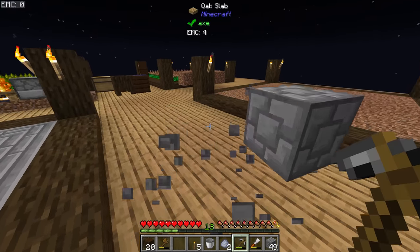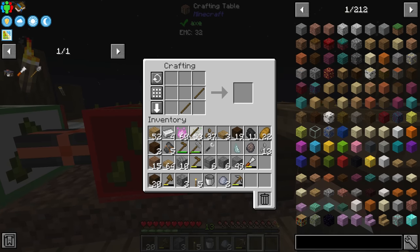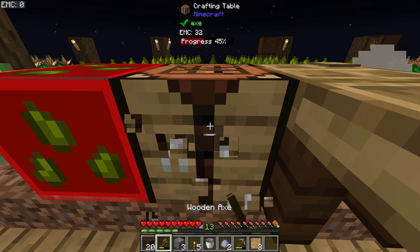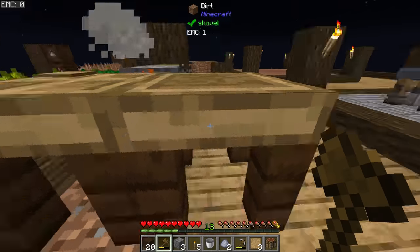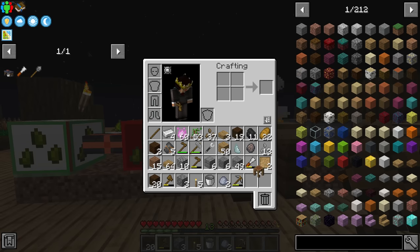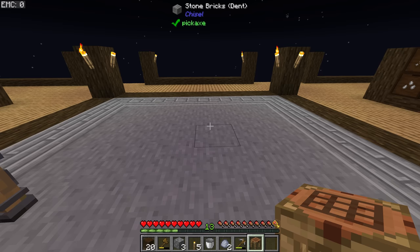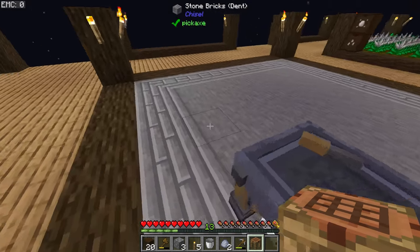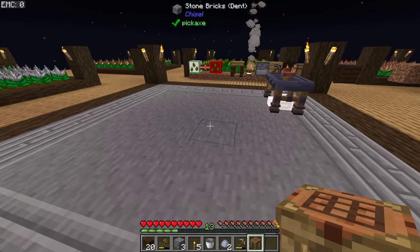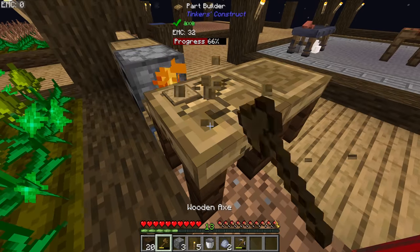Now we're going to move everything else over. Before we do that though, I'd like to upgrade my crafting table — right now we're using the standard vanilla Minecraft crafting table. We should also look at upgrading our hatchet to a tinker's stone axe. We can craft a blank pattern into a crafting station, which is an upgraded version of the crafting table that lets us leave items in it when we're crafting. The only annoying thing is that this center platform is eight by eight, which means there's no center to it.